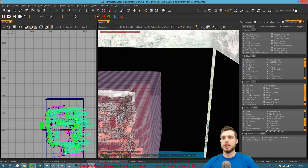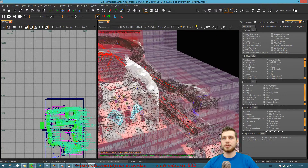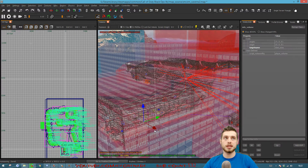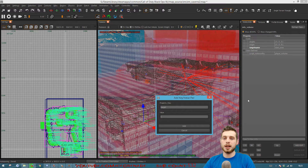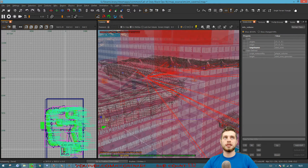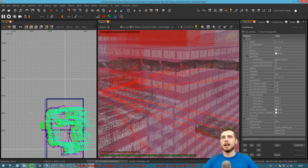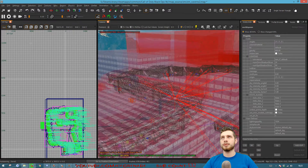One problem with moving everything into a new map is you're going to have to fix all of your zones. Go to your zones and re-add the targets for the spawners. In your map you might only have a couple of zones, but if you have a lot like I do you'll need to re-add all of them. That's adding in the target for the spawners — in this case target spawners and target spawners2, depending on how you've set it up.